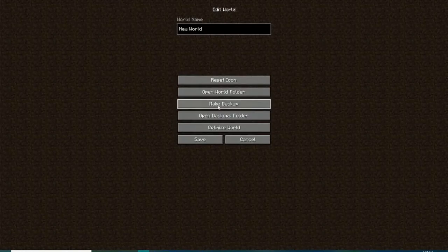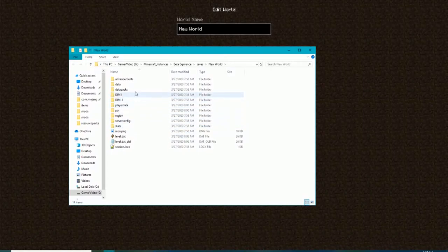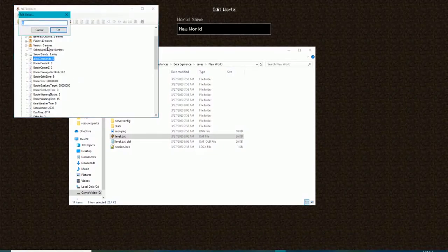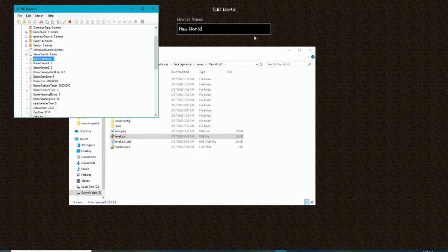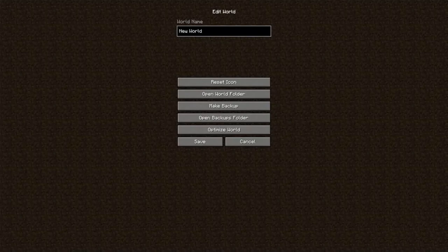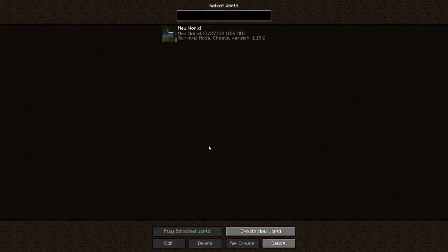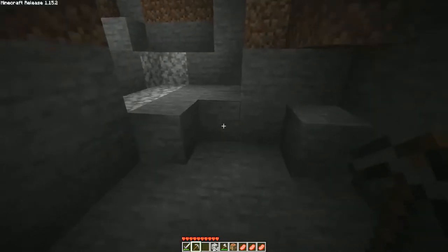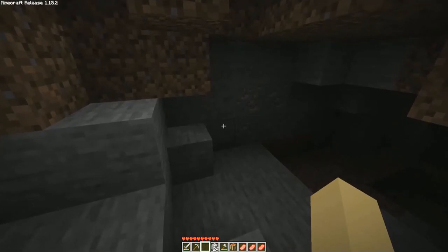To enable cheats in a world that you don't have them enabled, you can go to the world folder and open level.dat. Click on Data, find Allow Commands, and change it from zero to one. Hit enter, then Control+S or File Save — either method works, just depends on your preference. Then click cancel and go back in. Anyone who successfully enabled cheats, that is how I get my screenshots — I make a copy of the world, enable cheats on the copy, and use it for creative.